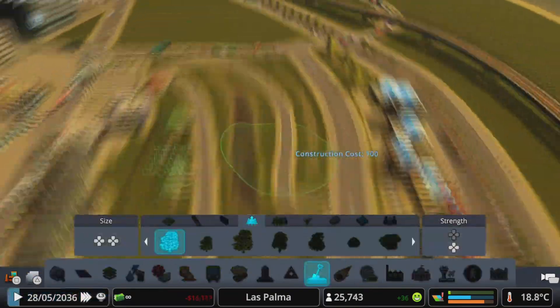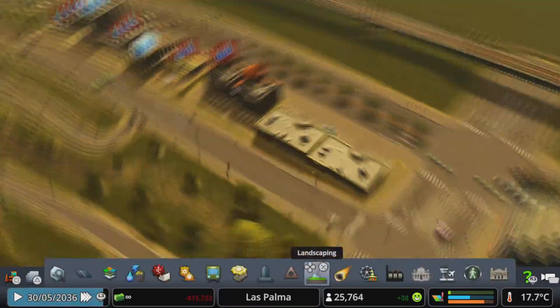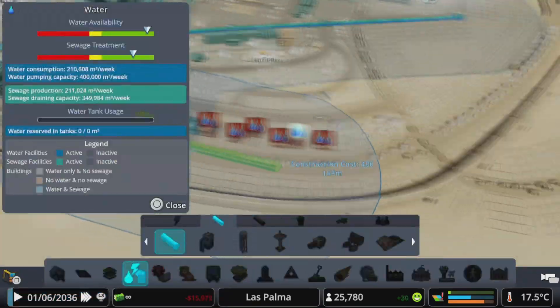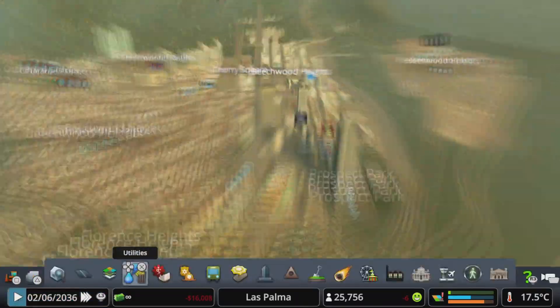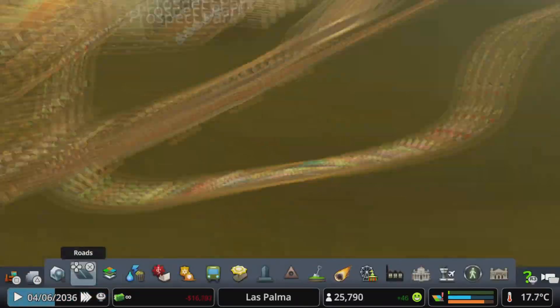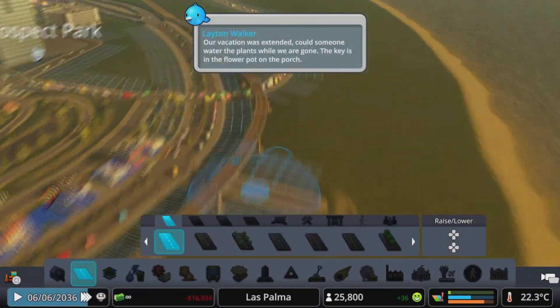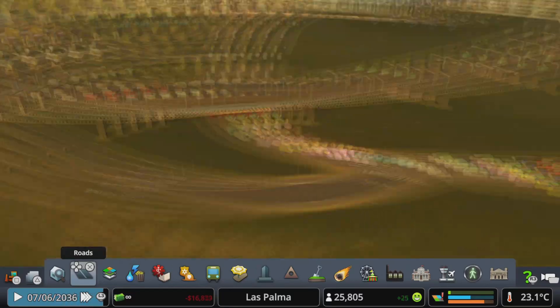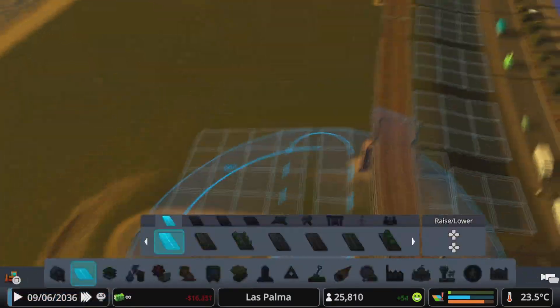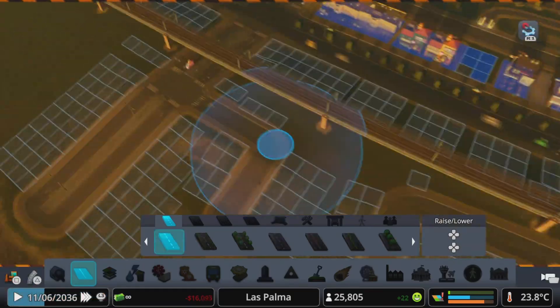I added in some trees to help decorate up the area. I noticed we needed some more water here, so I put in more pipes for that. We do have an education problem, but that will be fixed next episode — we're going to build the university finally, so all of our education problems will be dealt with. I also added in some more roads here.